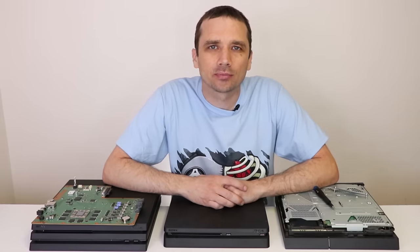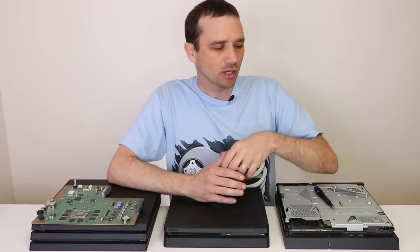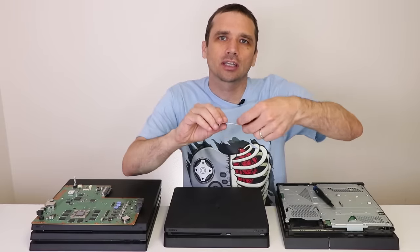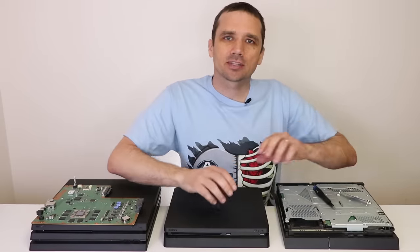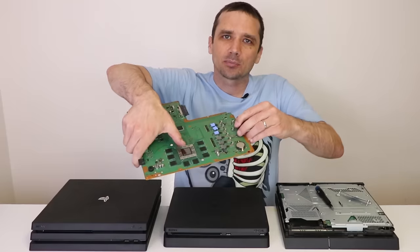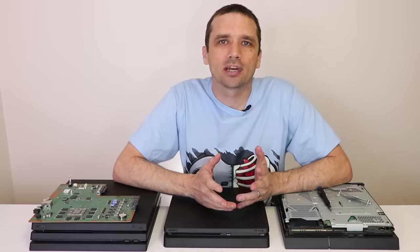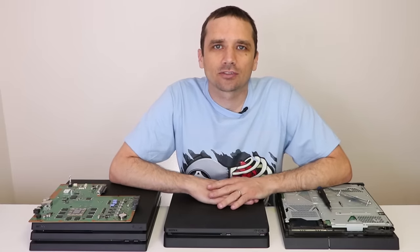Now let's talk about possible fixes. If you have the original PS4 game console — the 1001 series — you may be in luck, as sometimes you can fix it by adding little plastic nylon washers under the clamp. You just unscrew the clamp, put them under these screws, and screw it back on. Sometimes that will fix the console because it puts extra pressure on the chip and pushes those solder joints back together. Keep in mind this fix sometimes only lasts a few days, sometimes years — there's just no way to know.